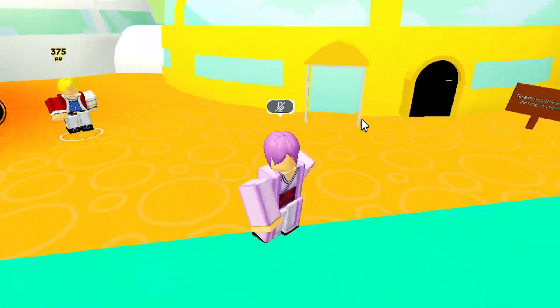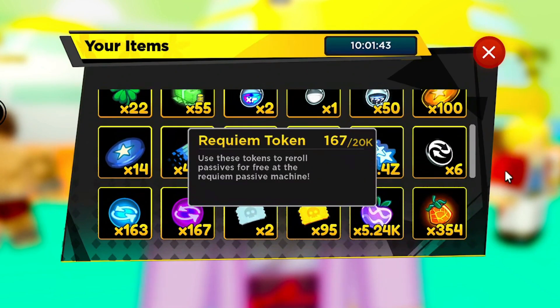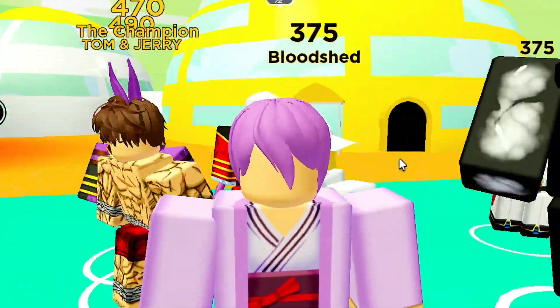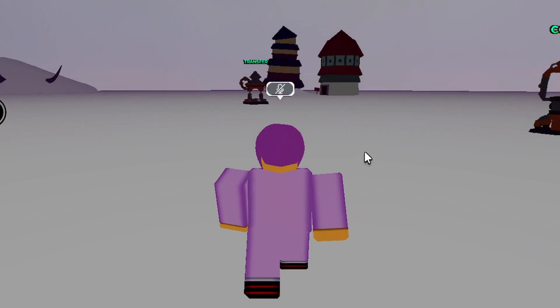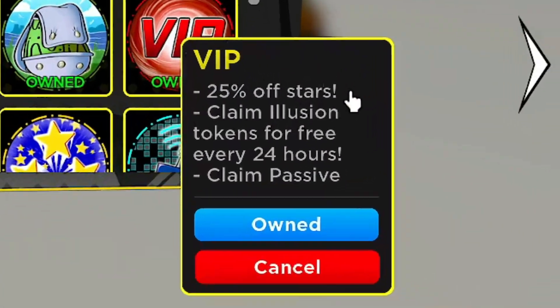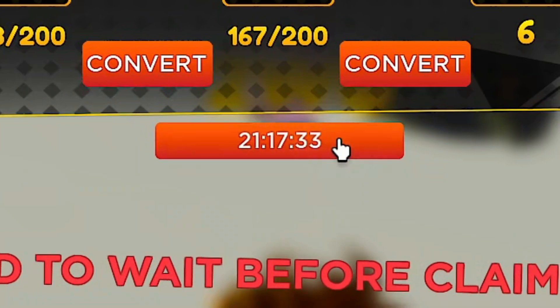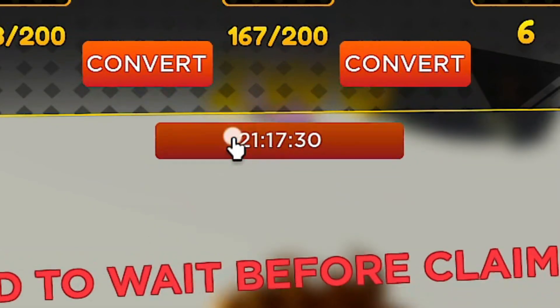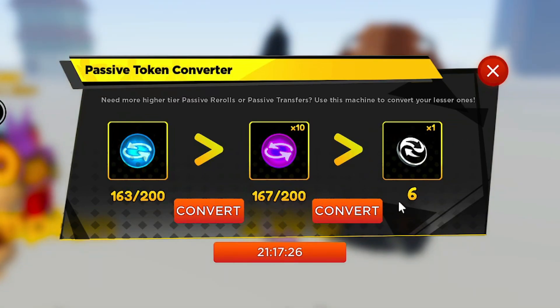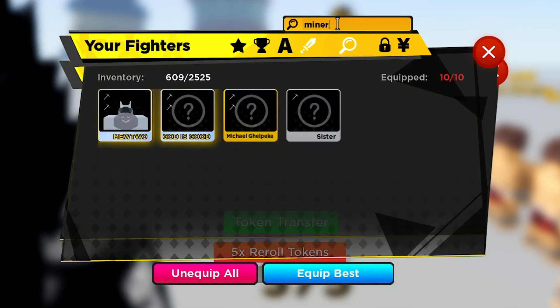Let's check out the passive transfer machine. Once again, if you redeem that code you get a free passive transfer token. Also, if you have the VIP game pass — part of this update — you get a free passive transfer token as well. Just tap the claim button and it says 'claim ticket' for a free token. That's how I have six tokens total.